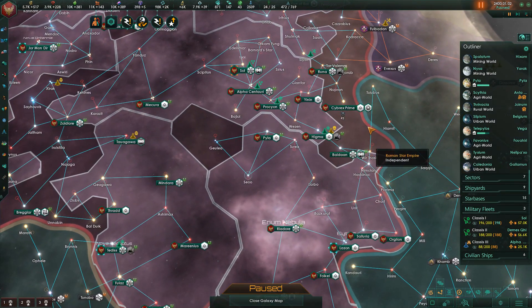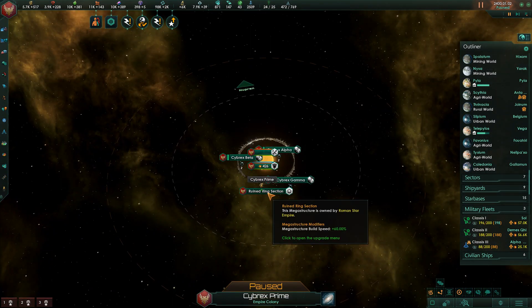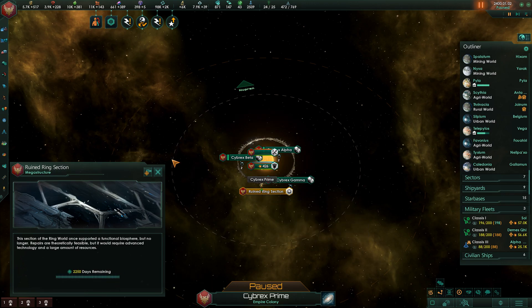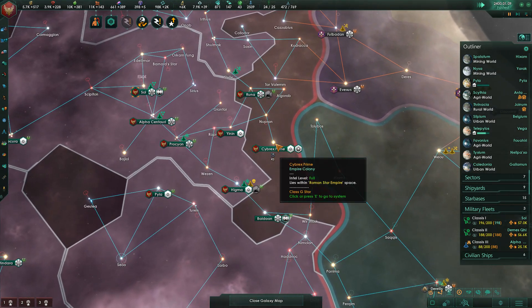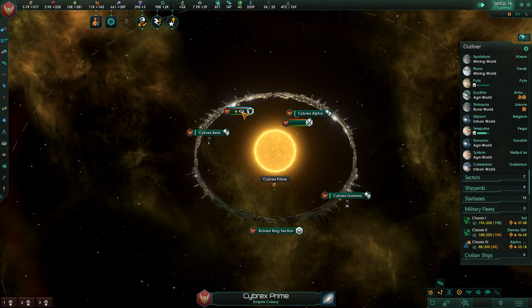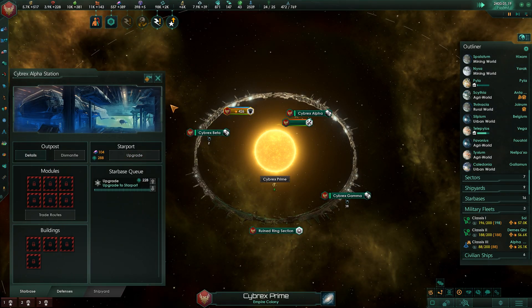We have enough to finally finish with this, so let's go ahead and give the order. Now we have spent our last alloys on the ring world. We are definitely going to need to build a station here, so let's go ahead and get that done.